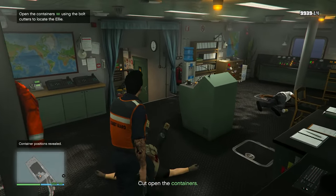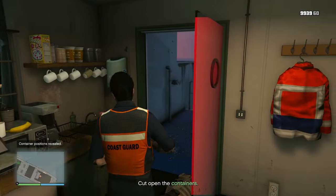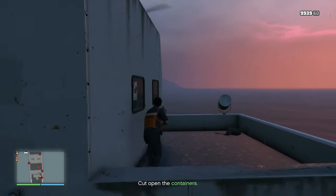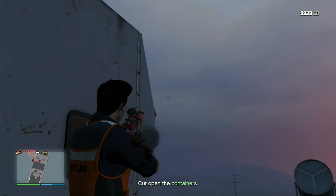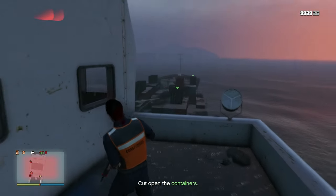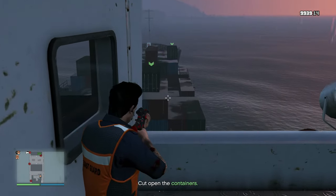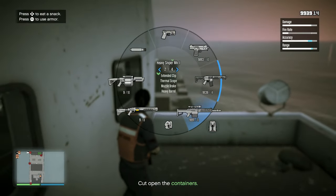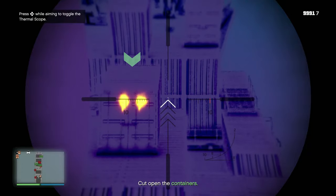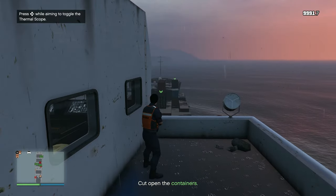Grab this bonus armor right here. Excellent. It's really good that this is a bulletproof window. Now we know which containers to open. So now let's skedaddle. First thing we've got to do is take down this helicopter. Just carefully come out to the edge of this and shoot down the pilot. There you go. Somebody's shooting me, I can't see where they are. I'm going to have to break out the thermal imaging.